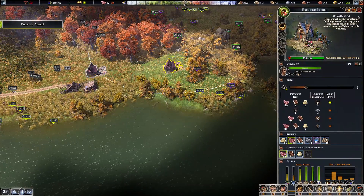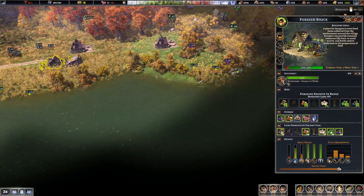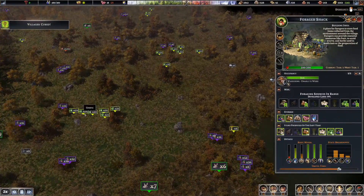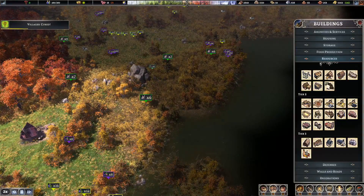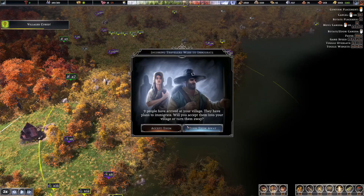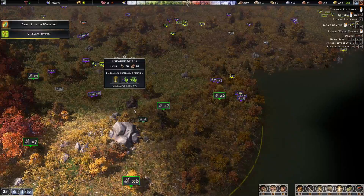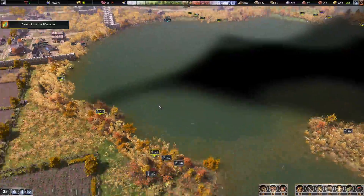We've got two hunters' lodges out here. And the forager who's foraging pretty effectively here. I really like this out here. What we're going to do is push out another forager out there, just to see if we can get things going.